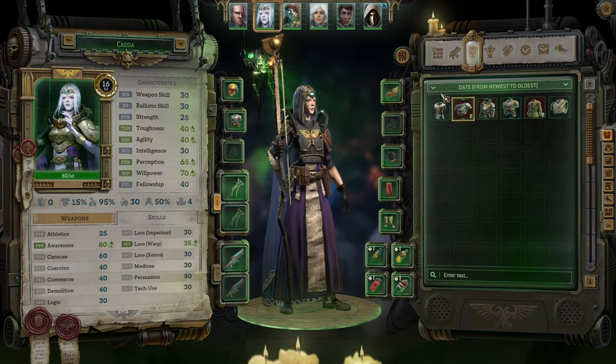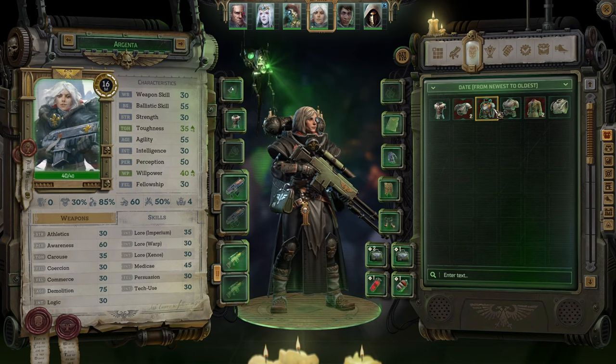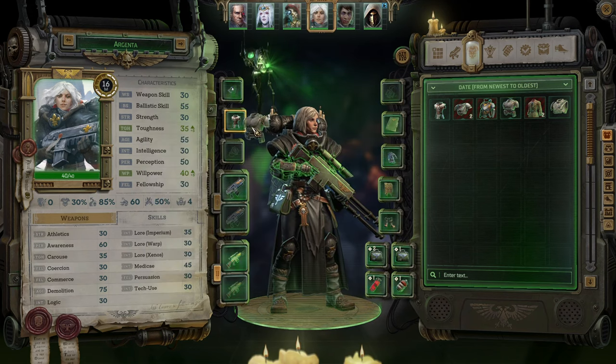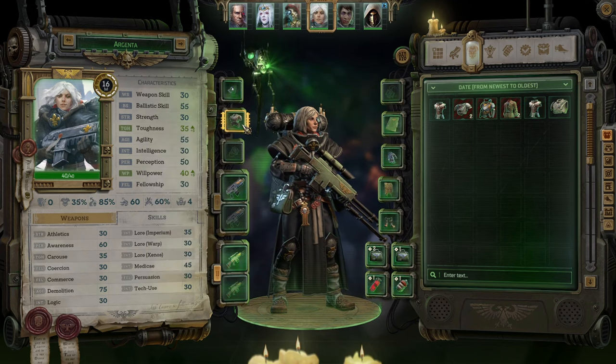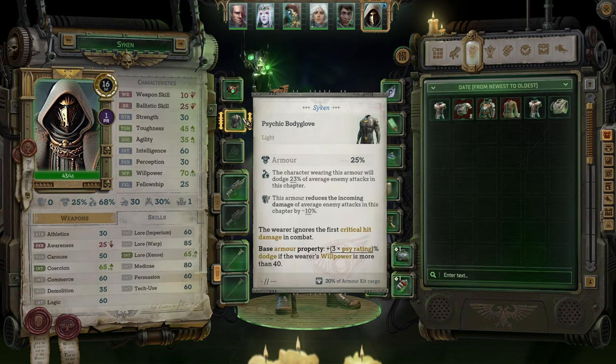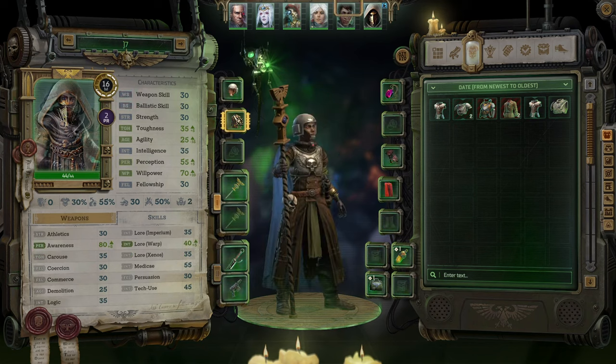Those ones aren't bad — I like them. Argenta is wearing a nice armor as well. I think this one here is even slightly better. The rest is wearing psychic armor.